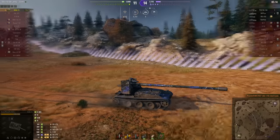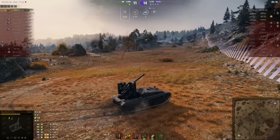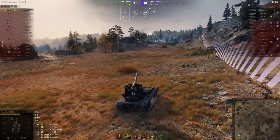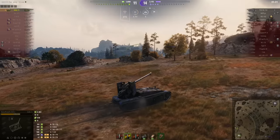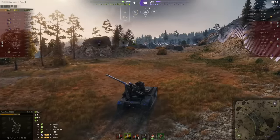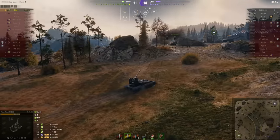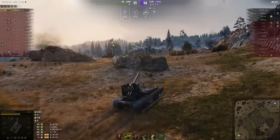This flank is now secure — which is just as well, because you need somewhere to run to with up to four enemy tanks coming in from that direction. But here's the problem: you kind of have to fight them because that's your cap circle, and this is very definitely not a machine that can be described as good in a brawl. Nobody in the cap circle yet — which is encouraging.